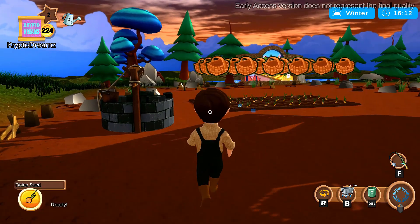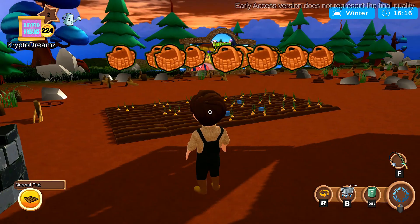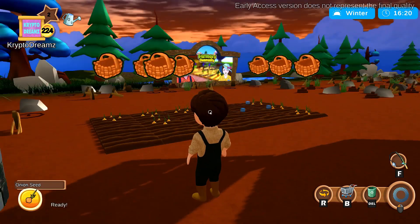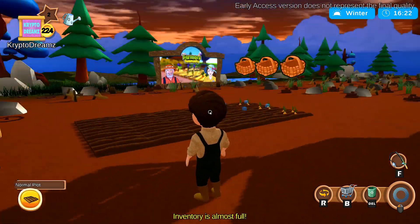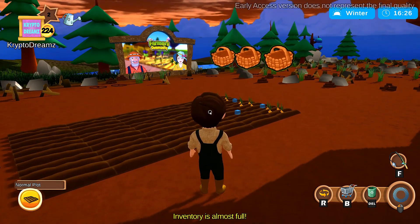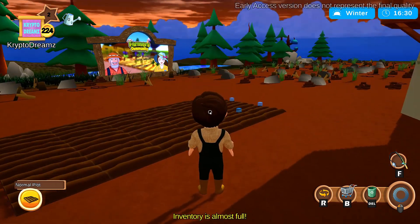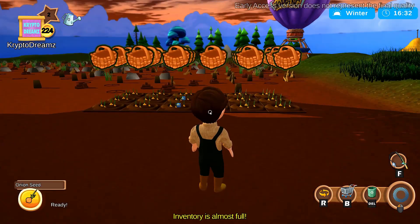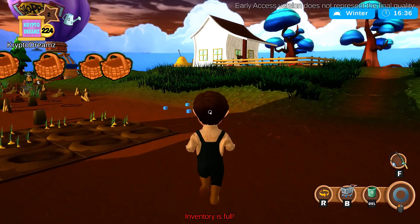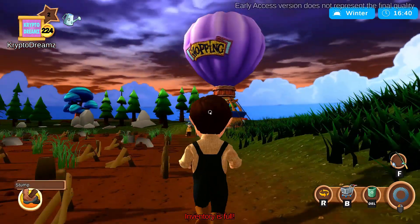I have planted these crops right here — these are onions. I'm going to go ahead and start harvesting by just clicking on all of them. As you can see with the yellow bar at the bottom, my inventory is almost full — you're only going to be able to fit a certain amount of onions in your inventory. Now it's red, meaning my inventory is full.